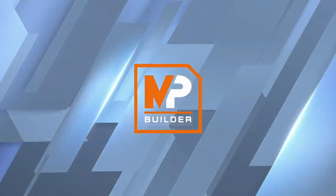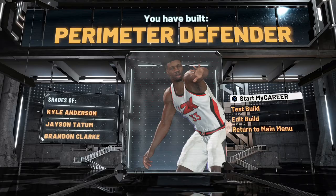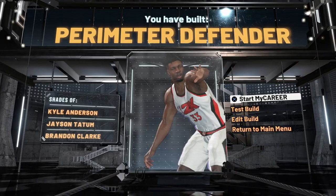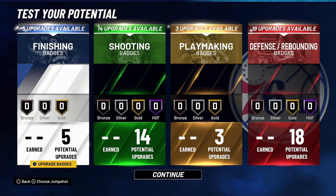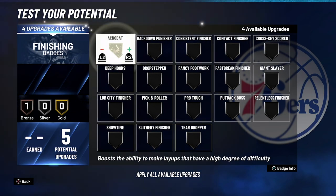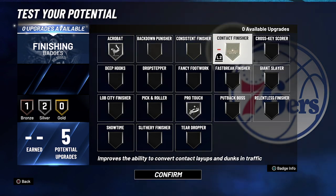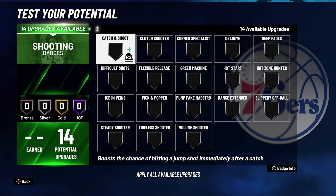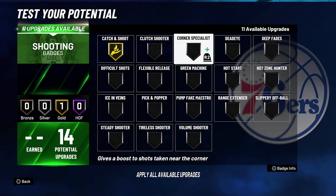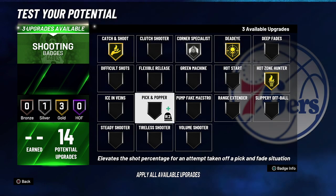The build is complete — you have built a perimeter defender with shades of Kyle Anderson, Jayson Tatum, and Brandon Clarke. For your finishing badges: acrobat on silver, pro touch on silver, and contact finisher on bronze. For shooting badges: catch-and-shoot on gold, corner specialist on silver, dead eye on gold, mid-zone hunter on gold, and pick-and-pop on gold.